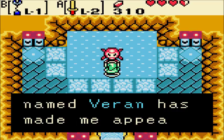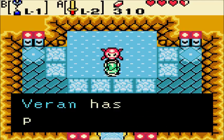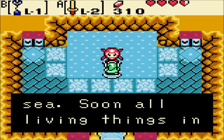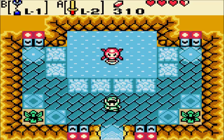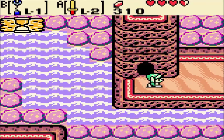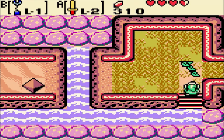The curse of an evil one named Varan has made me appear so. The magic of fairy powder can turn me back to normal. Varan has poisoned the sea — soon all living things in it will perish. Please go find some fairy powder. I will. I think this is a very interesting subplot with the fairy that's been turned into an octorok.